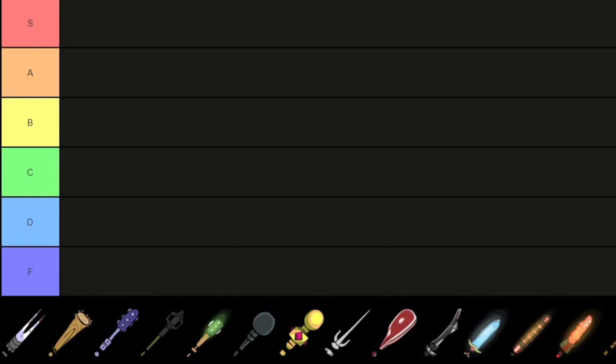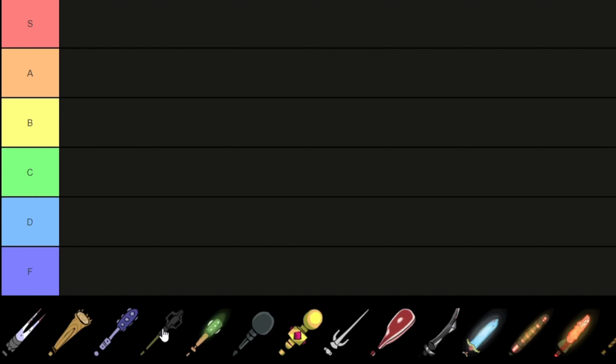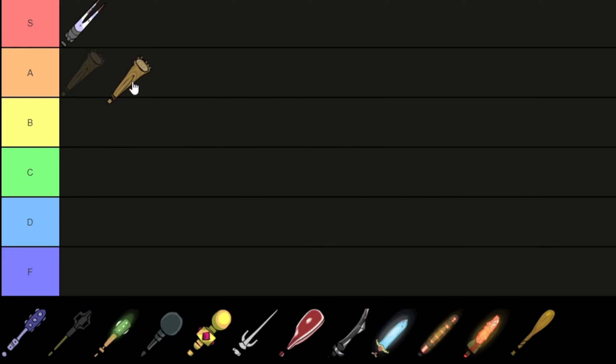In this video I'm gonna rank every single level 20 weapon in Castle Crashers from S to F tier. First we got the dual prong sword and I'm gonna put this in S tier because in my opinion it's one of the best weapons in the game — it gives three attack, three defense, and it has crit, which is insane for level 20.